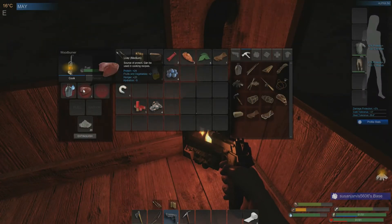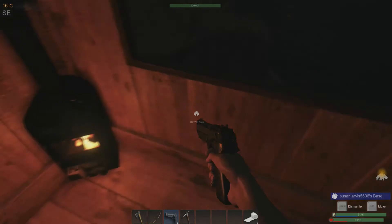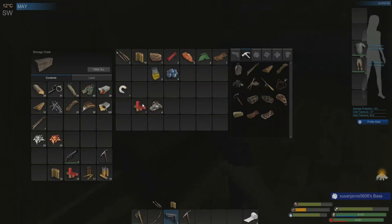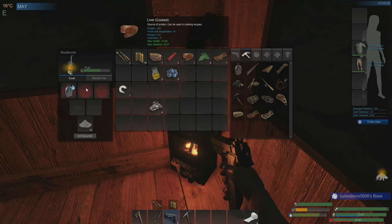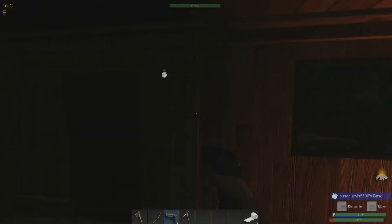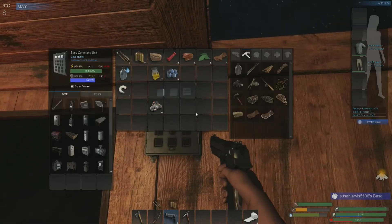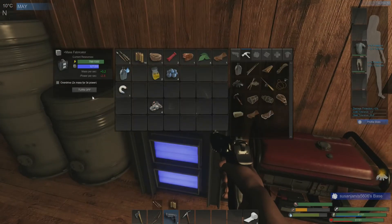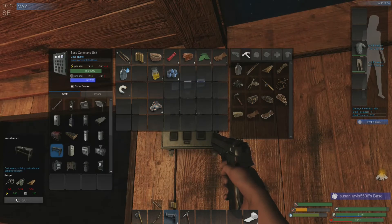Gunpowder is not as big a problem as the casings - these are the hardest part to get for me. The liver is nearly finished, still medium - let's give that just another minute. Let's go ahead and have these couple pieces of chicken. The liver's finished now, it's cooked. We're at 126 mass now so let's turn the mass fabricator off. The power we can probably turn off as well - yeah, 750 power and 120 mass, we have enough.